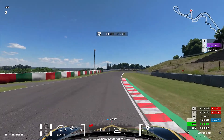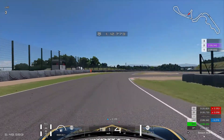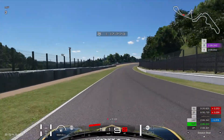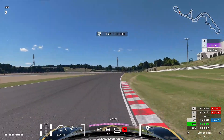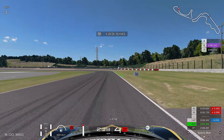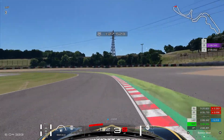As we come to the Spoon section, it's a very technical section — you have to be very patient here. I want you to brake right before this asphalt patch on the right side. As you come into the corner, trail brake a little bit. As you go out towards the outside of the corner, be very gentle with the throttle and give just a little bit of power.